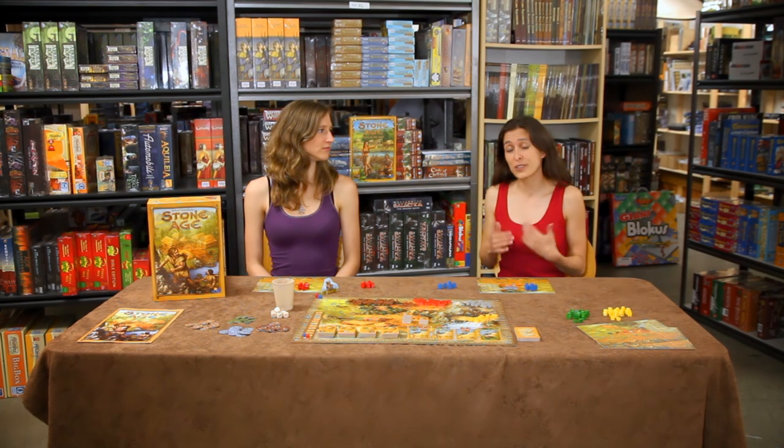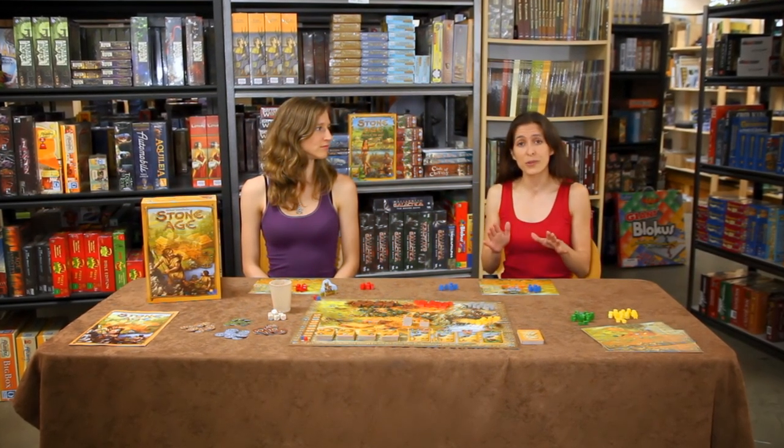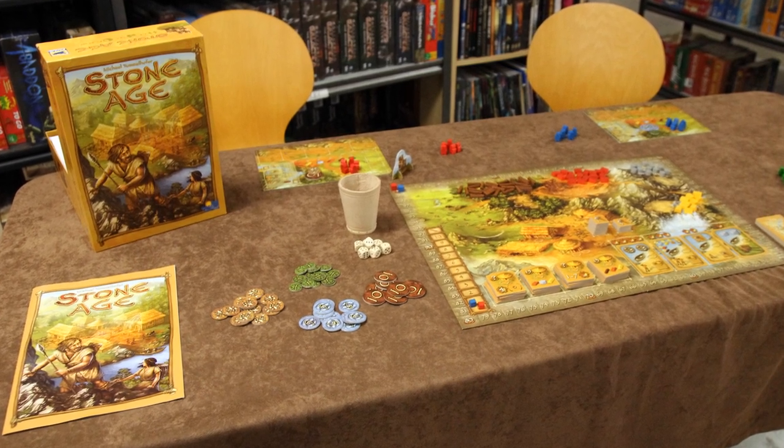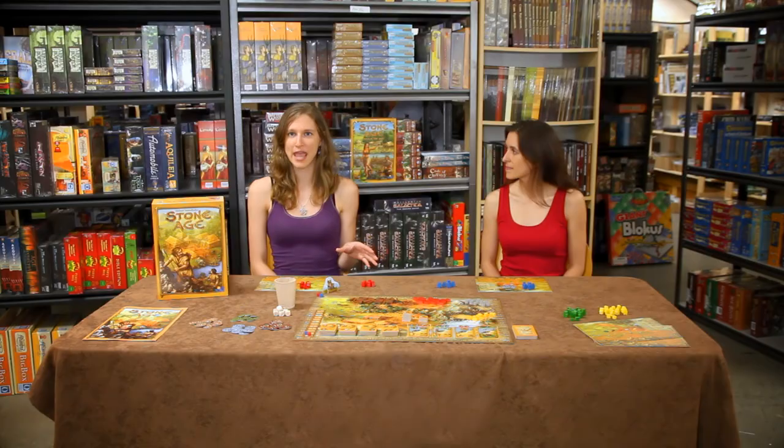Stone Age is a beautifully executed introduction to worker placement games from designer Michael Tummelhofer and Rio Grande Games. In Stone Age, players master the resources and culture of their Stone Age village in order to earn victory points. It plays out in about an hour and a half and supports two to four players. There's also one expansion, Style is the Goal, which adds new rules, new resources, new huts, and a fifth player.